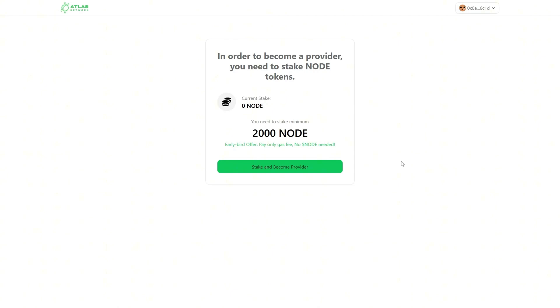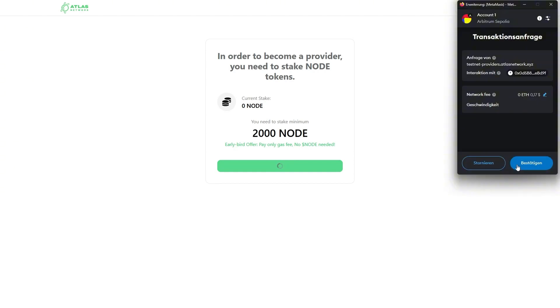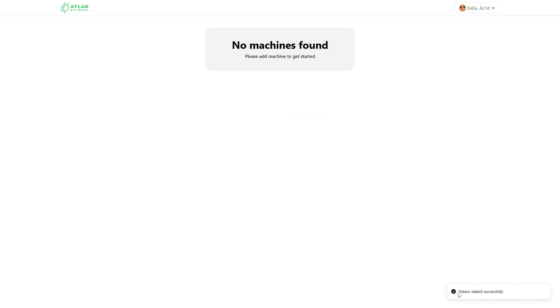The process is very simple. All you have to do is just click on Stake and become a provider. Then you're going to sign the transaction on your wallet and confirm it, and then you're good to go. You'll see that it says Token Staked Successfully. Currently it didn't find any machine because I used a testing wallet, but I'm going to proceed with an account that already has some machines on it.